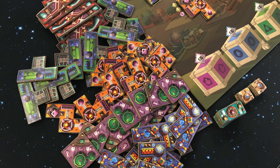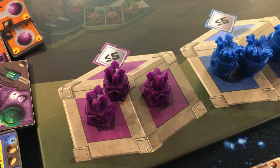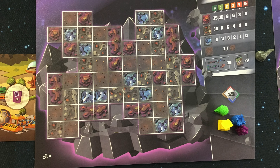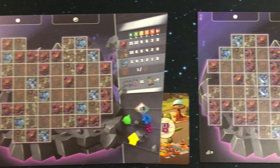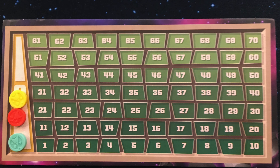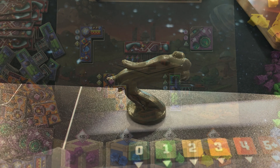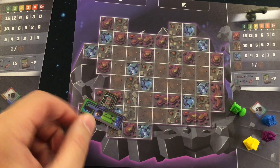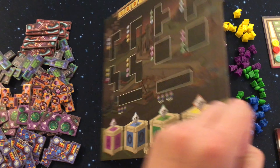At the beginning of the game the game should be set up and look something like this. This is the main board here that shows the price of each polyomino that you can buy and add to your own personal asteroid. Depending on the player count, this board flips over to show either more spaces for the market or less spaces.